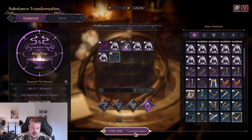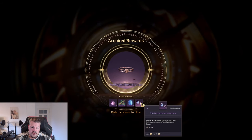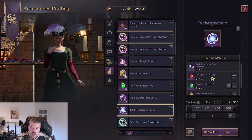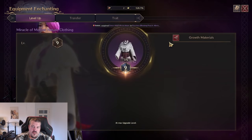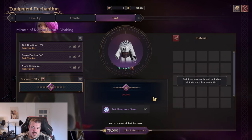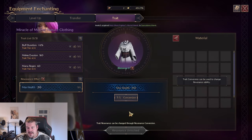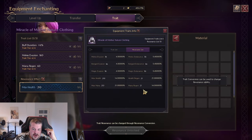When you do the substance transformation you get a random item but also those trade resonance stone fragments, which are used to craft trade resonance stones — you'll need additional ore plus the fragments. Once you craft one and go into equipment enchantment on a fully-traded item like my mother nature clothing and select 'trade,' you'll see the resonance effect down here, which can only be unlocked if your item is fully traded.